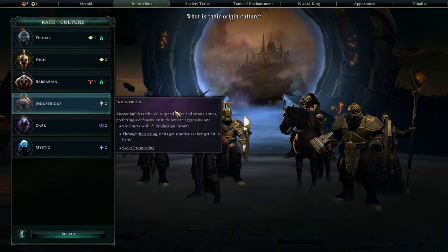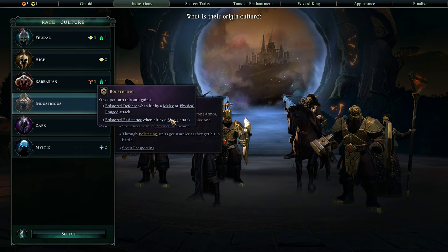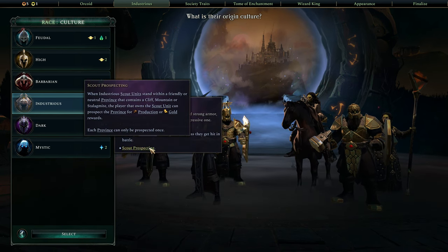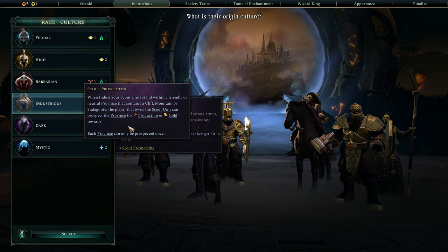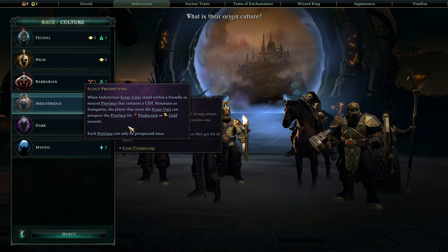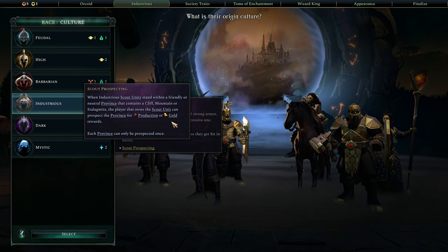Defense helps you avoid usual types of damage and resistance helps you avoid magic types of damage. They also get the ability to prospect using their scouts on a province that has a cliff, mountain, or stalagmite. You take a scout unit to one of those provinces and you can find production, gold, or sometimes even hero rewards.